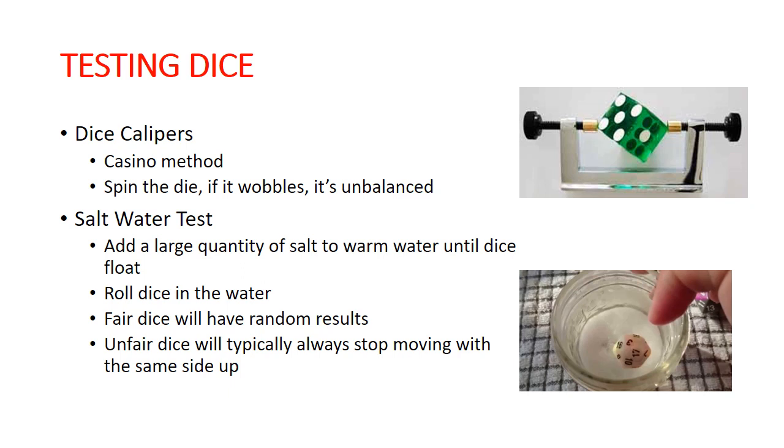If you're concerned about your dice, you can do the salt water test. Basically, you take warm water and add salt until you get the salinity high enough that your dice will float. Then you just roll them in the water a few times, and if the die keeps coming up with the same result over and over again, it's a weighted die and it's not good. Fair dice will roll randomly. You're using the properties of water to let the lighter side of the die pop to the top — it's a pretty good easy way to check your dice at home.